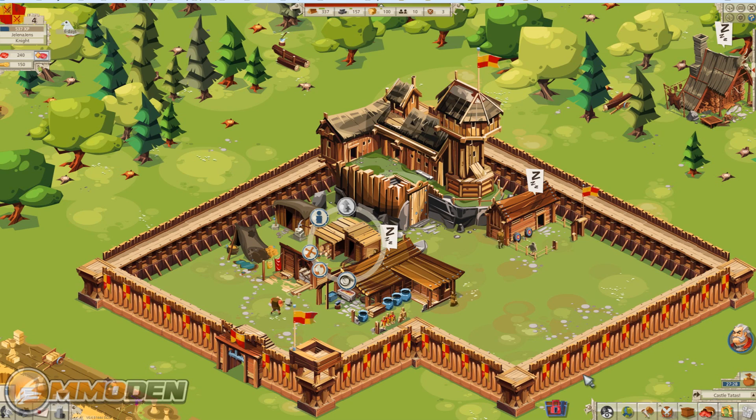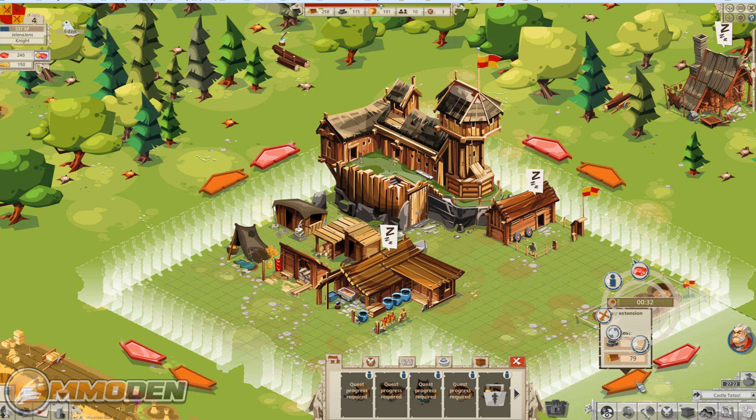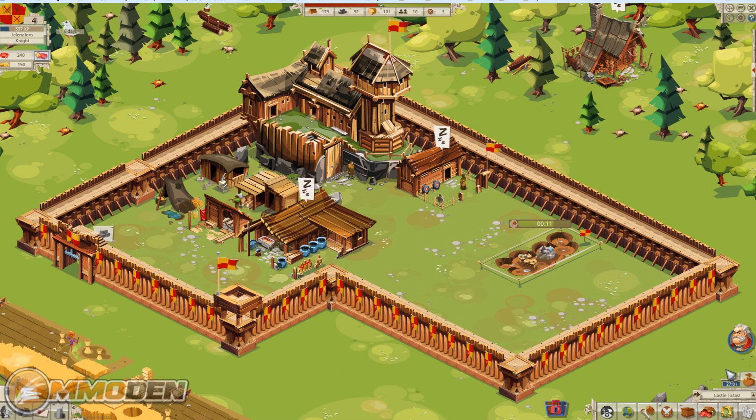Next we need to build storage — we'll grab that and put it down here. We'll also buy that extension so it's not out in the middle of no man's land. You can store decorative items here as well — things like barrels that give you different bonuses and keep your people happy, especially when you're taxing them heavily.